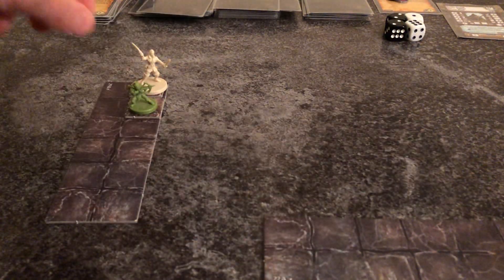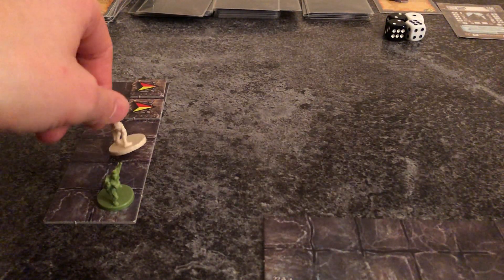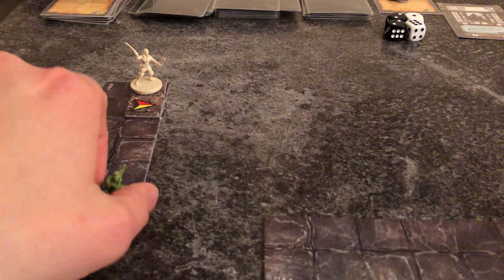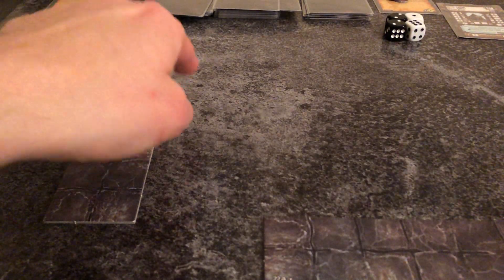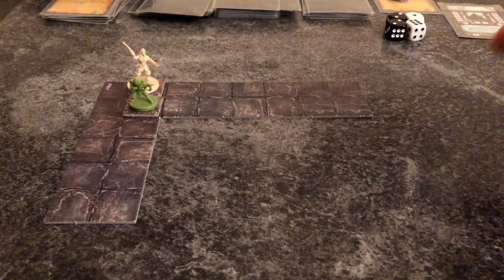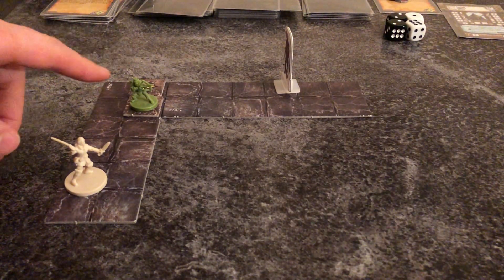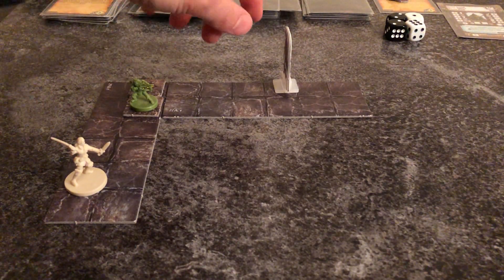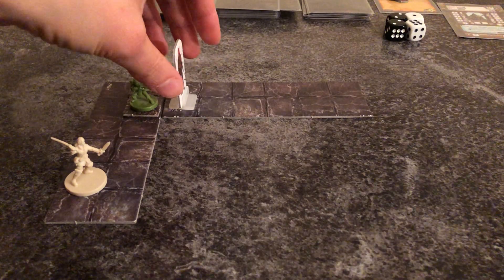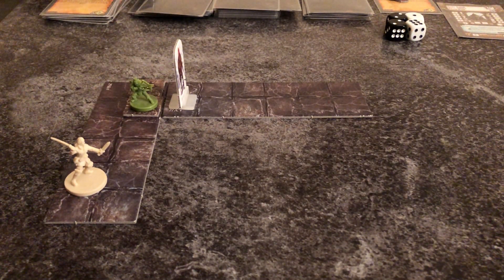This is also important for strategy: you can send the mercenary ahead first, moving up here — stepping over traps or whatever — and place him at the arrows. Then the goblin waiting in the back follows up. When the hero explores the new section, he has the mercenary around him. If there are enemies in the new section and the hero loses initiative, the barbarian could walk up and give him a full blast.